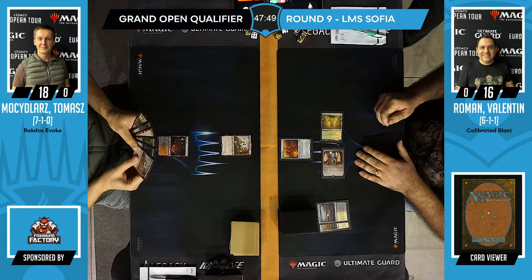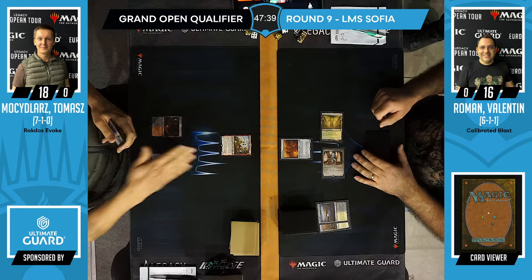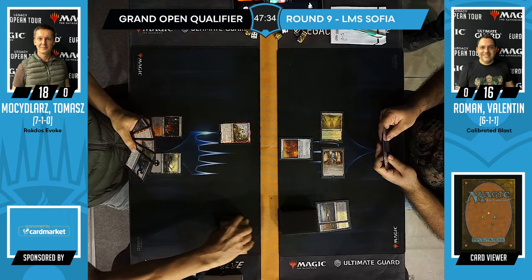Raghavan won't break through that Draco. The hand that Tomasz is holding does not match up particularly well against the threat of Sion of Draco. A 10/2, 4/4 creature proving really, really strong.